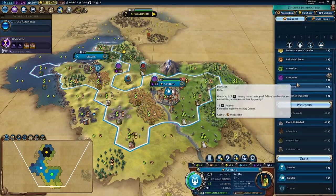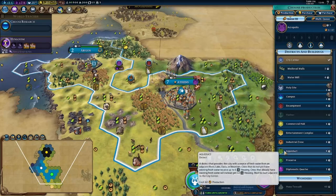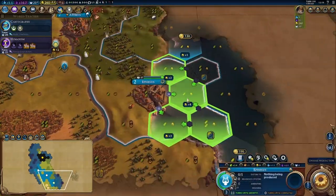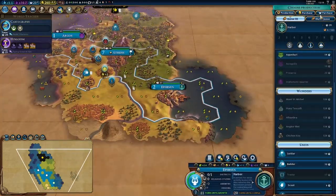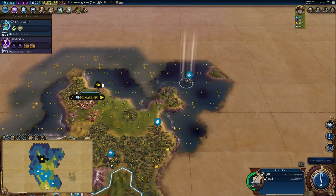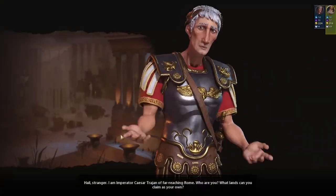You start in the Renaissance era and very quickly I made a little plan around two Acropolises — the unique district of Greece — and a relatively early wonder for a Renaissance start, namely Alhambra.